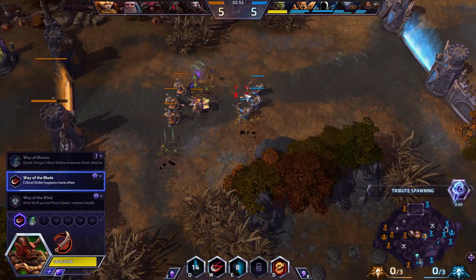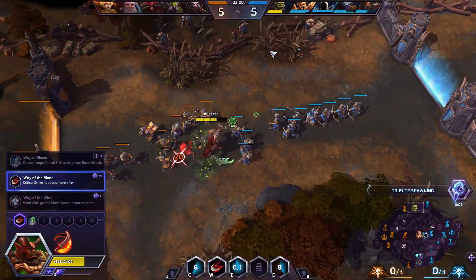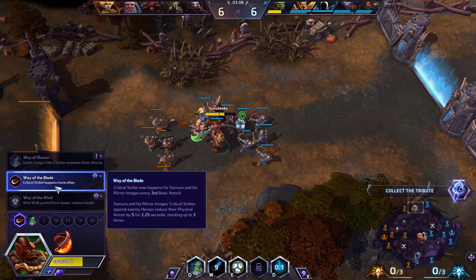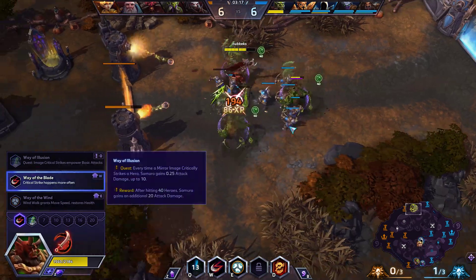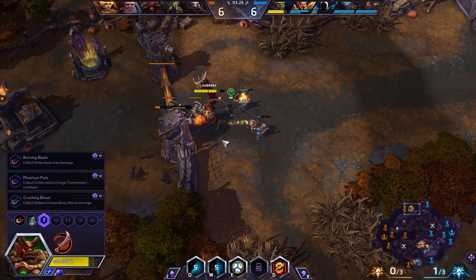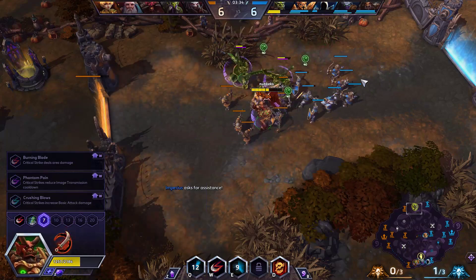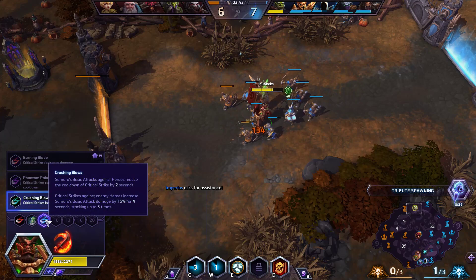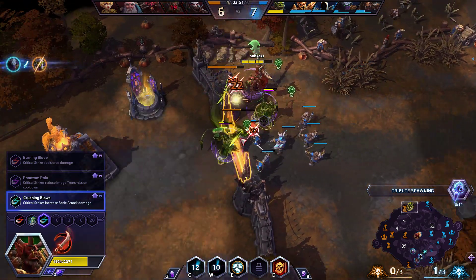Way of the Blade did get a little change here, and this is the build — we're basically taking the changed talents. Crits are now every third strike, same as before. However, now whenever I or my image crits a hero, it reduces their physical armor by 5 for 2.25 seconds, stacking up to 3 times — up to minus 15 physical armor. I think that's kind of nice. We're going to combo that with level 7, Crushing Blows, which gives cooldown reduction on our crit whenever we basic attack a hero. Our crits against heroes improve our basic attack damage by 15% for 4 seconds, stacking 3 times — up to 45% bonus crit damage. I think it's quite spicy.